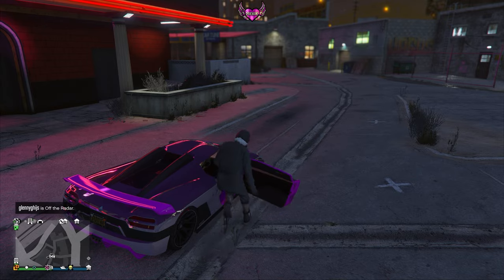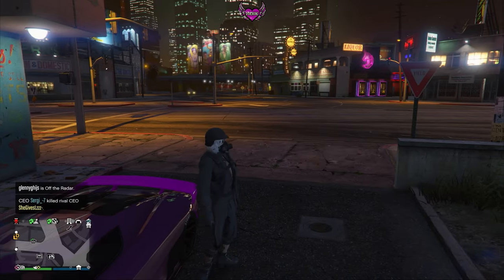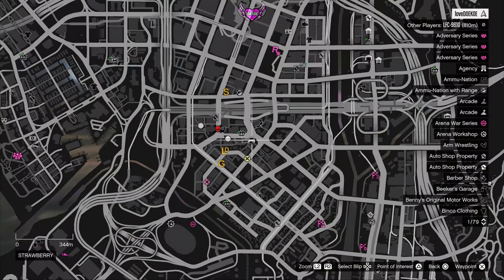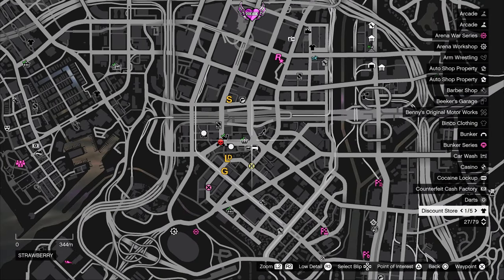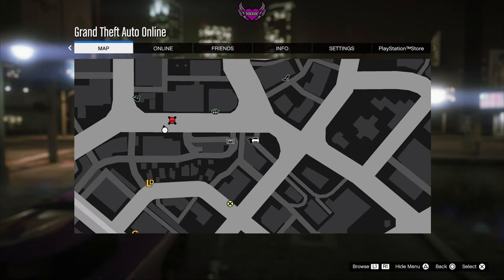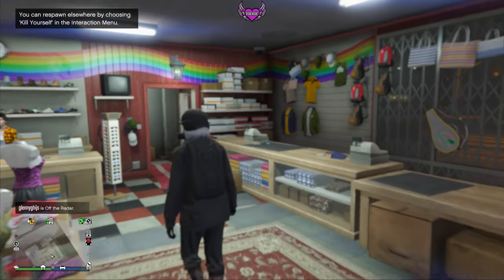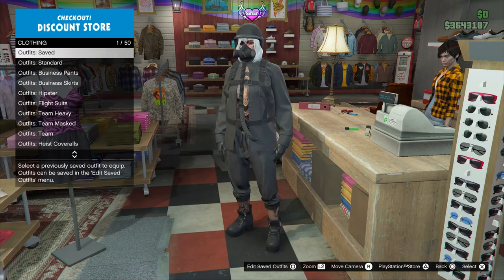The only thing we have to do right now is go to the clothing store and save it as an outfit. There's one really close by the strip club — I'll show you exactly where it is. Here's the strip club and here's the clothing store, so that fits perfect. Just go inside and save this as an outfit.